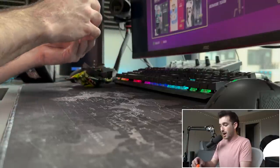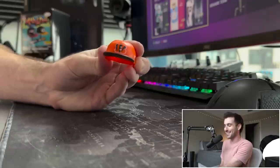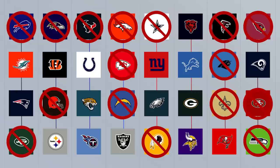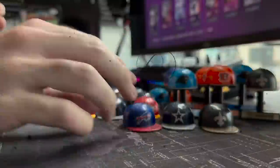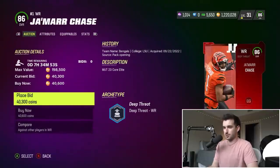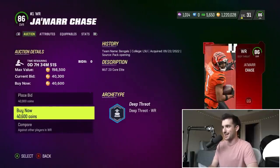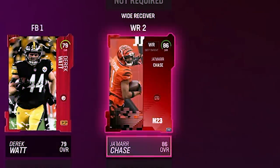I saw the orange and thought it was the Broncos — it's actually the Bengals! Another new one! We're at 20 out of our 24 goal. We still have a ton of hats left to open beyond building our team to see if we can complete the challenge. With the Bengals, you gotta get one of the best receivers in the NFL — we're gonna go with 86 overall Ja'Marr Chase, who completes our offense at wide receiver number two.